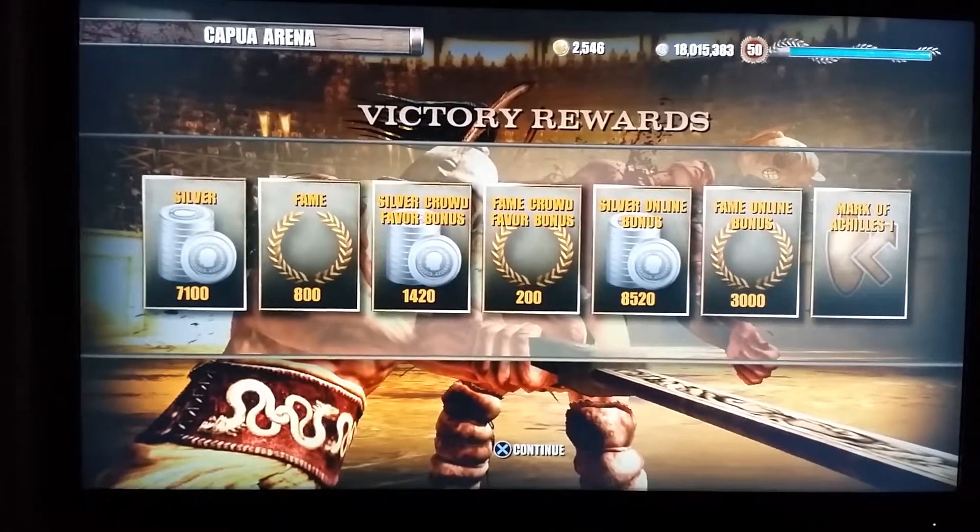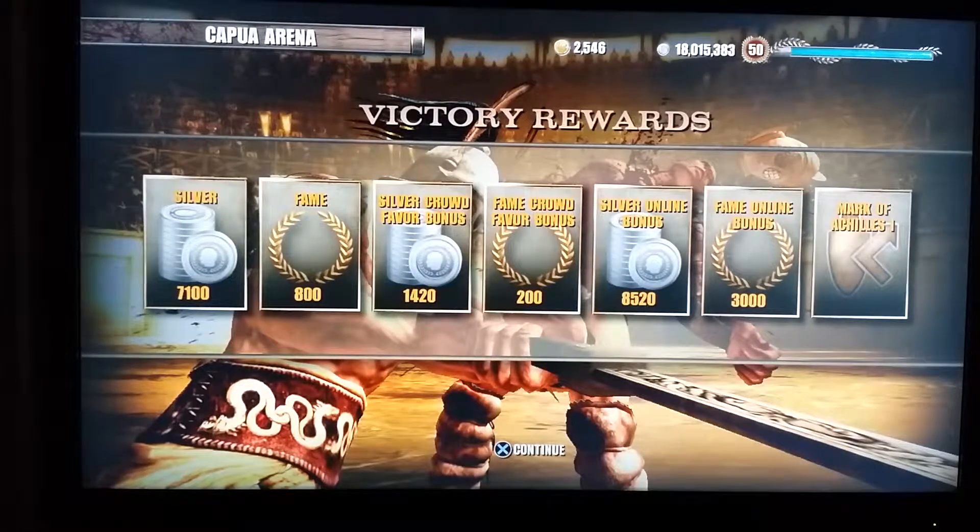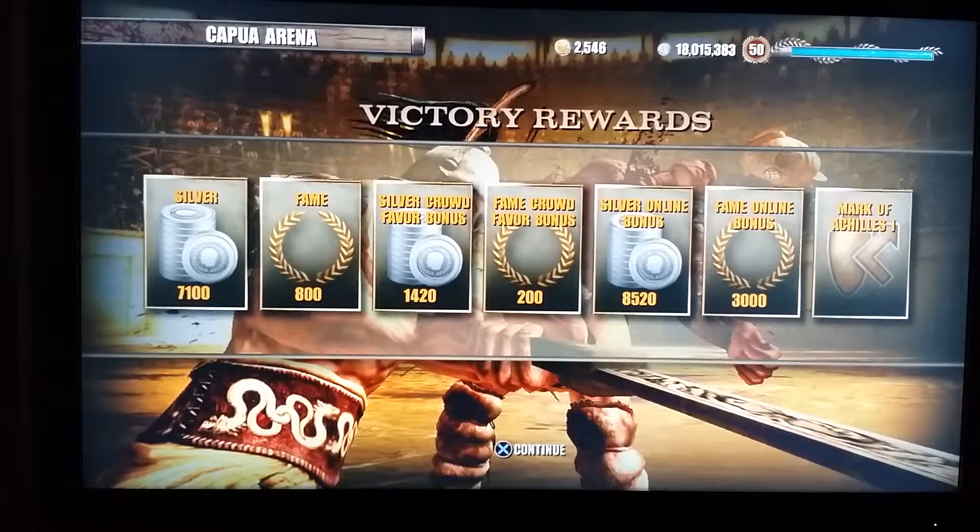Just a quick video here — just fought an opponent, beat him, and got Mark of Achilles 1 to fall in the tournament. No surprise to everyone, but just another example of how you can get marks, shrouds, and whatever other premium perks to fall during tournament play — everything except Aggron's Rage, of course.